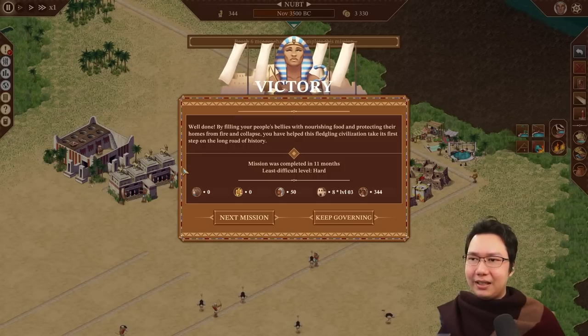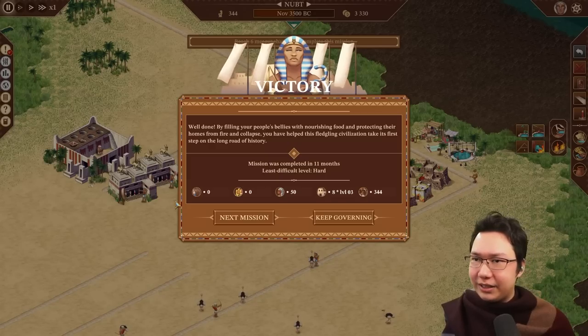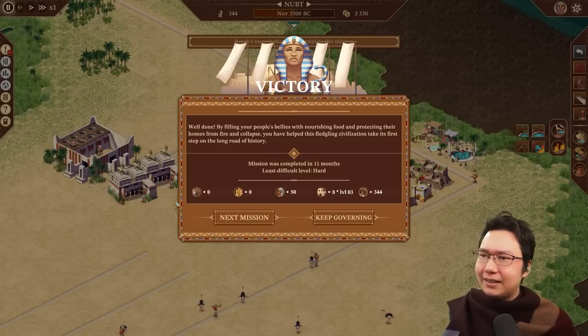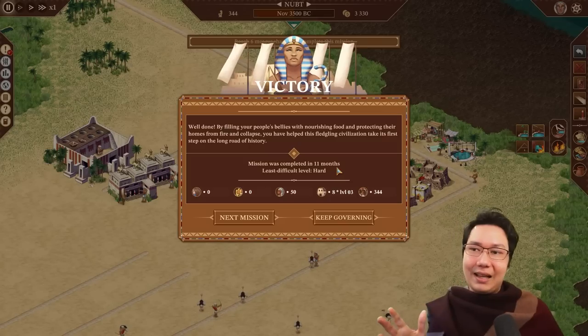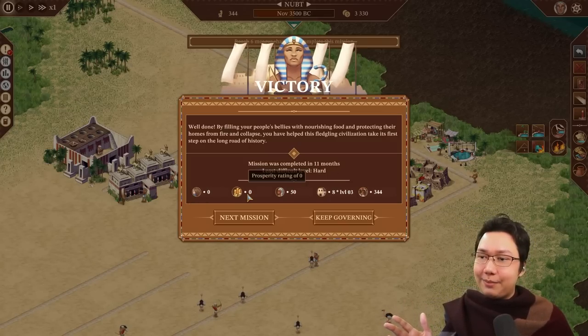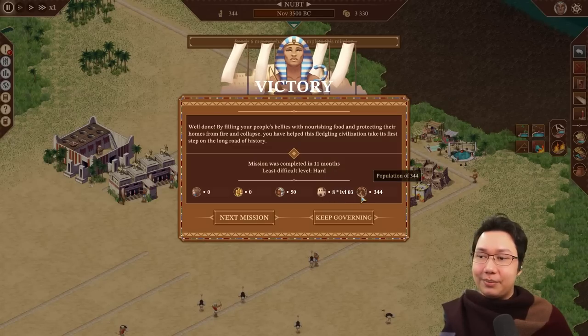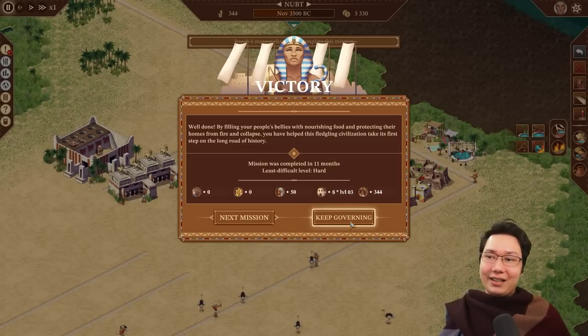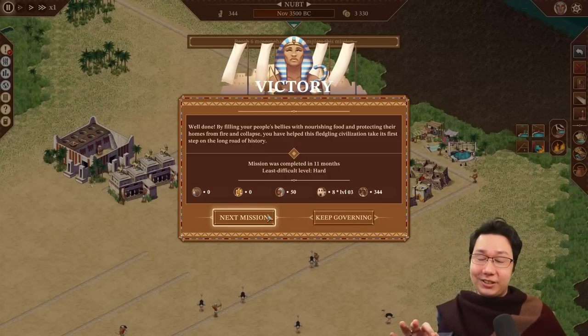Well done! By filling your people's bellies with nourishing food and protecting their homes from fire and collapse, you have helped this fledgling civilization take its first step on the long road of history. We did it in under a year, and we are playing on max difficulty as well. There's a nice little recap here of the ratings, the houses we needed to get, and our total population at the end. I think we should head straight into mission two.